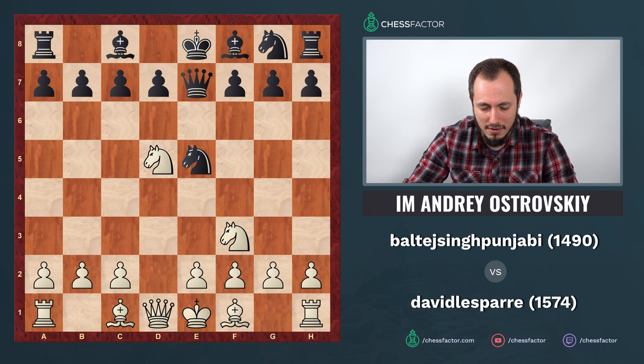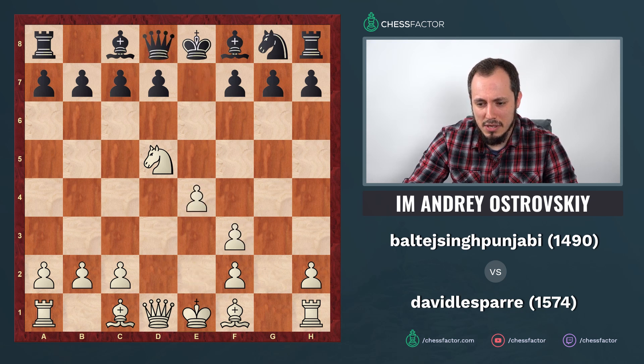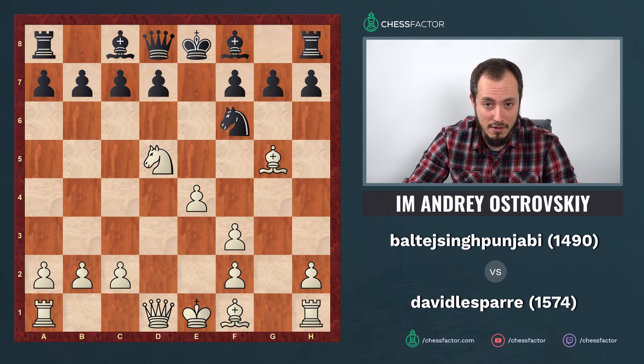With knight d5, the queen is overloaded — c7 needs to be protected as well as the knight on e5. If queen goes to d6, there's bishop f4, which is almost a winning position. After knight takes f3, g takes f3, and queen to d8 (which looks safe), you continue with e4. The advantage compared to bishop f4 is that your bishop is still on c1, giving you flexibility — f4 is not the best square in every case. After black's knight to f6, it's much better to put the bishop on g5.